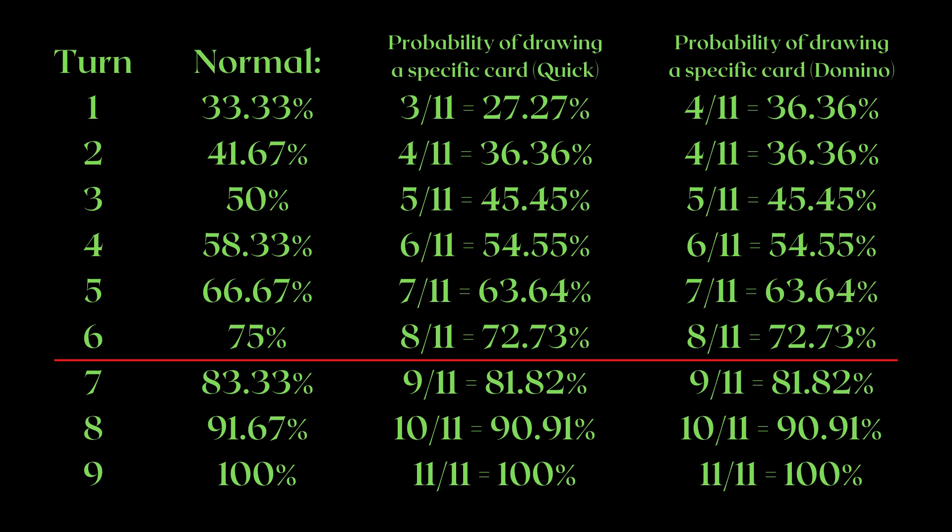Domino operates in a similar fashion to Quicksilver. Instead, you draw her on turn 2, so the probability on turn 2 and after looks entirely the same. But for turn 1, you're more likely to draw your other specific cards.